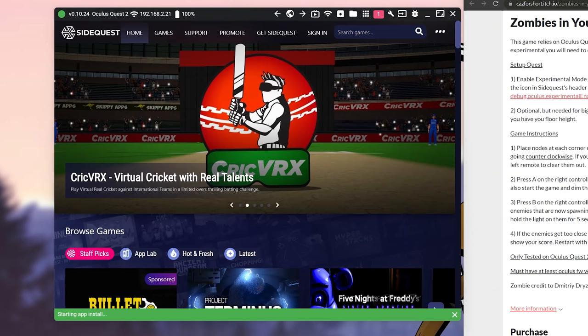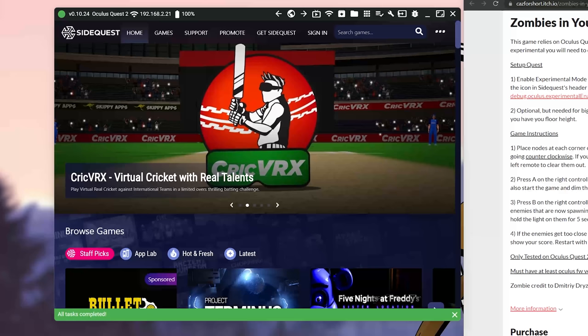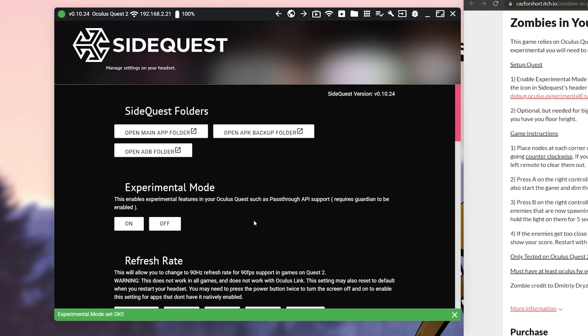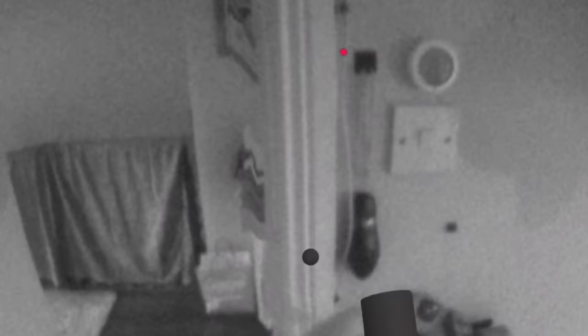Since this is an itch.io game, you're going to need to sideload it. So in case you're following along, click on the link in the description, buy the game, and you'll get the APK file. Fire up SideQuest or ADB, depending on which one you prefer to use, and sideload it just like you normally would. Then turn on the passthrough API either by using the ADB command or by just using the SideQuest options, and you're ready to go. Go to your unknown sources on your Quest 2 and fire up the game.